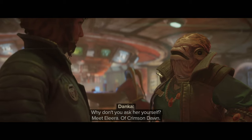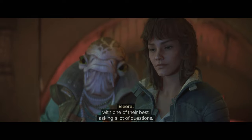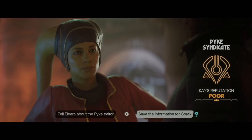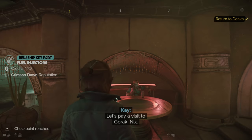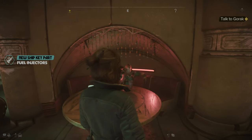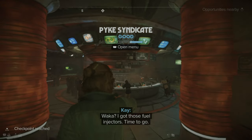Heading back to Danka, I meet Valera from the Crimson Dawn. They know we're wanted, so they're saying work for us and we won't grass you up. We get a choice — give the information to Crimson Dawn or save it for the Syndicate. We keep it, earn over a thousand credits, some reputation, and get the fuel injector. Reputation has been increased and we're now in good standing.